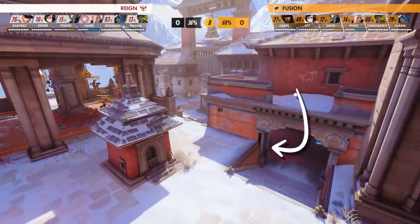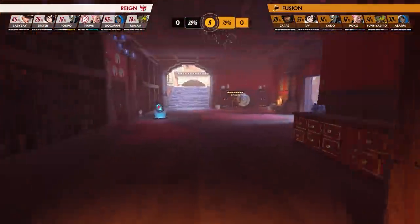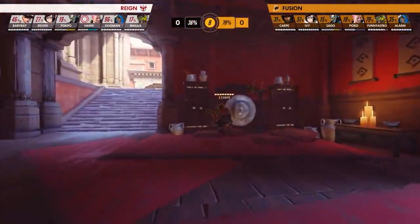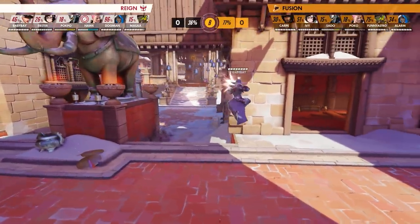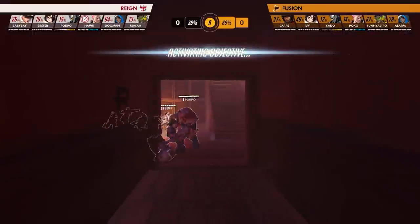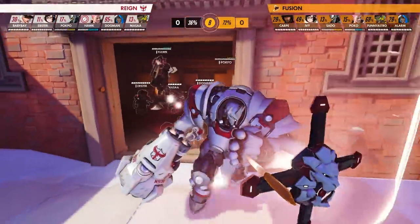If they push top right, he could catch them as they drop down. The only way he's cooked is if they decide to push bottom right through the lower hallways — then his measly roll likely wouldn't be enough to get him out alive. Carpe hears Ashe fire poke damage down mid, so he is about to reposition until he hears Reign's Rein swinging above him. That's the sign of the actual push happening up top with their main tank present.